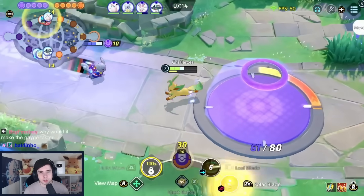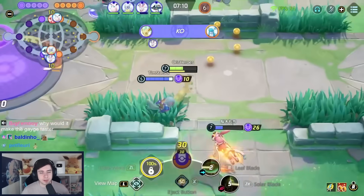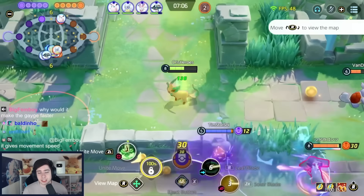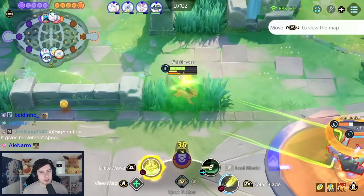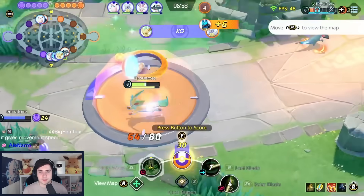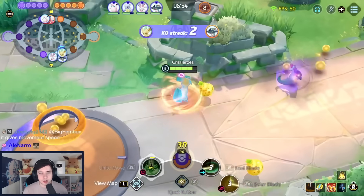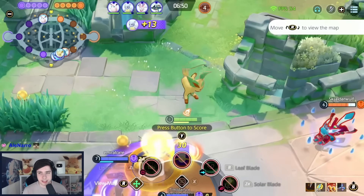Time for the Speedster builds. There's currently one Speedster dominating the game — even in tournaments, pretty much picked or banned every single game — and that's Leafeon. With the addition of Charging Charm, it has become even stronger and kind of made up for the nerfs it received a while ago. Solar Blade just does so much damage at level 4, and you can really dominate games and take over so early. We play Attack Weight and Energy Amplifier, and of course 6 Brown and 6 White Emblems.